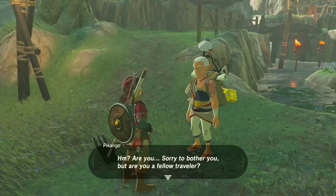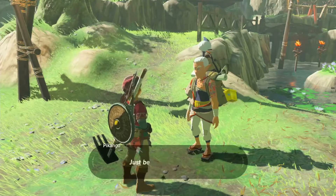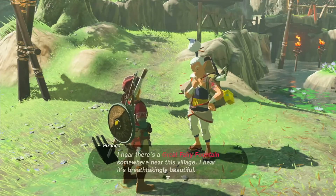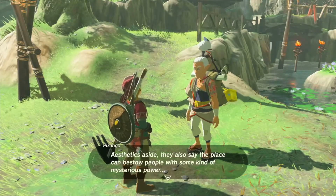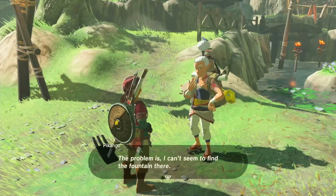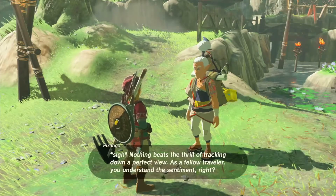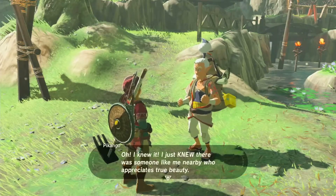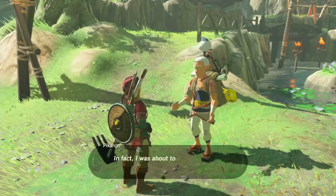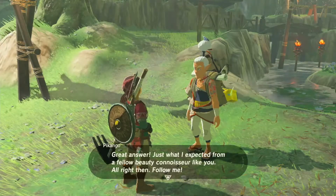A traveler asks if I'm a fellow traveler — he loves art and is traveling the world in search of beautiful landscapes. He's heard there's a giant fairy fountain near this village, breathtakingly beautiful, that can also instill people with mysterious power. He can't find it and asks if I'd like to come along. Sure, sounds cool — I'll follow him, but I'm taking my horse.